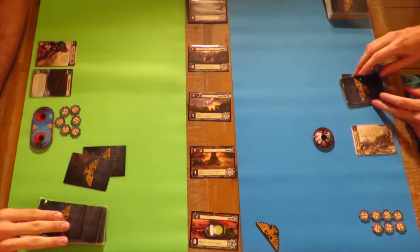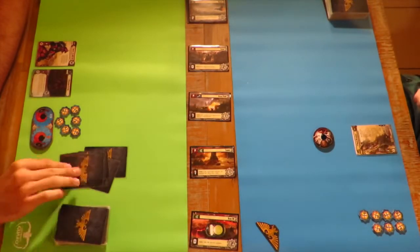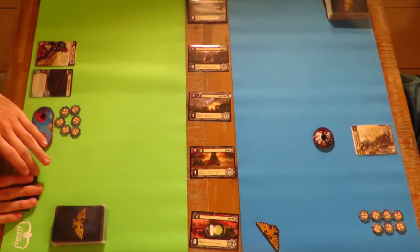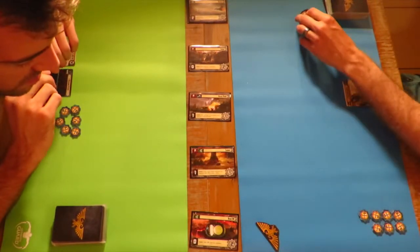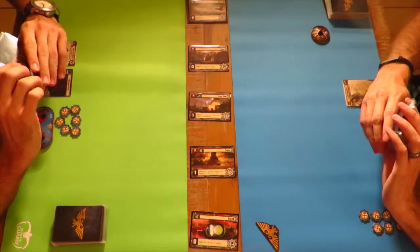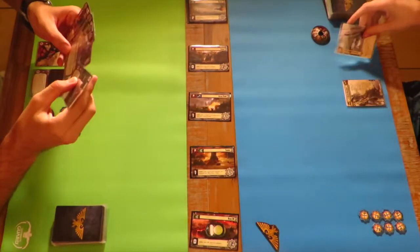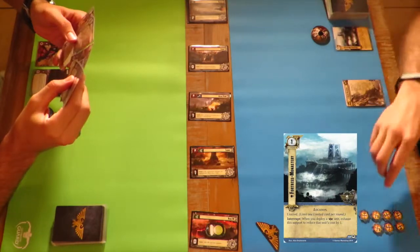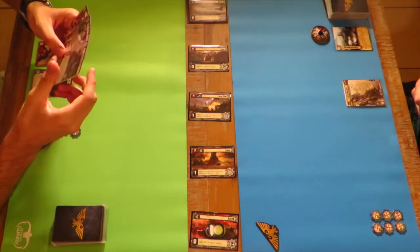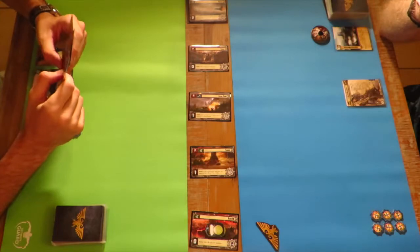Welcome to the first episode in our narrative play season or arc where we are getting inspiration from Games Workshop's box sets and some of Black Library's novels. We're very excited. The Tyranid Warlord I'm playing today is a gene-stealer, Subject Omega XX2-113, with the Synapse unit - Stalking Lictor. His ability is: each gene-stealer card in your hand may be deployed to infested planets as if it had ambush.